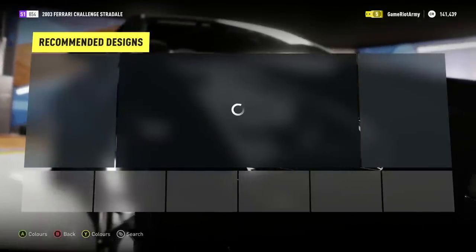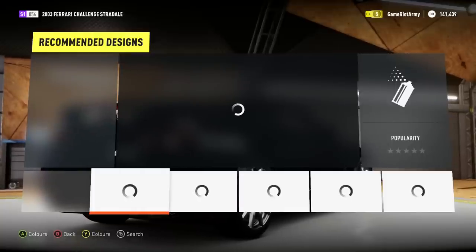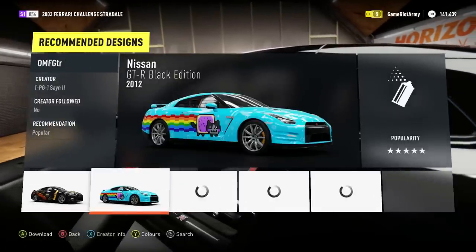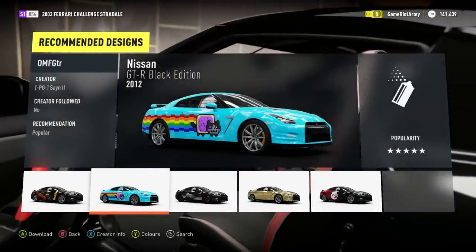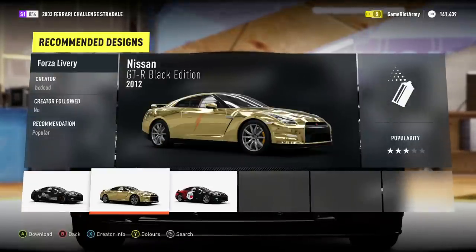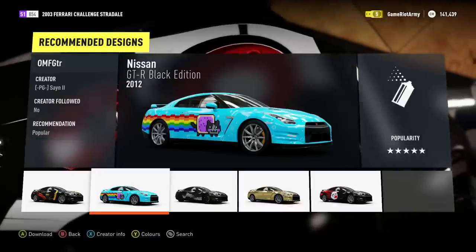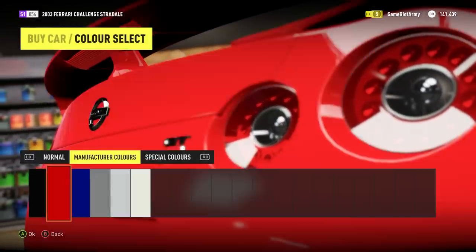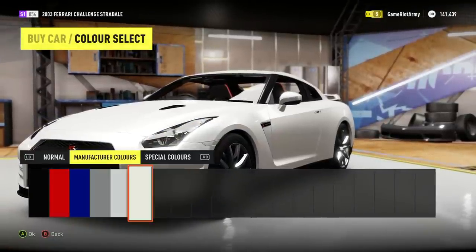So now we can pick a colour. I quite like the black to be honest because I'm really boring, but there are other colours of course. You can pick a design if you want to. I don't like these designs very much to be honest. Some of them are cool though. Let's go for some colours - there's a red colour, a blue colour. Blue looks quite cool actually, I must admit blue looks pretty nice.